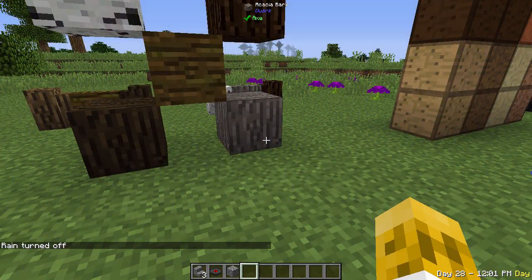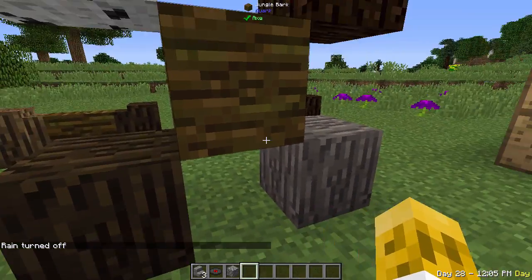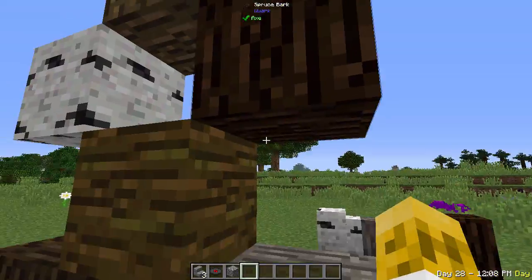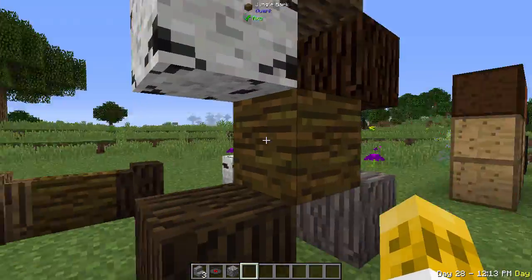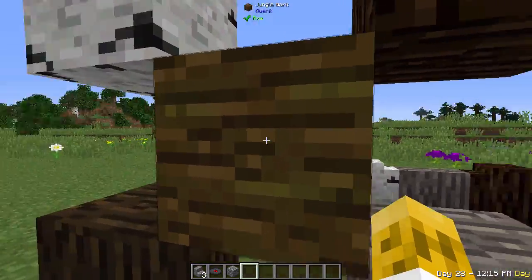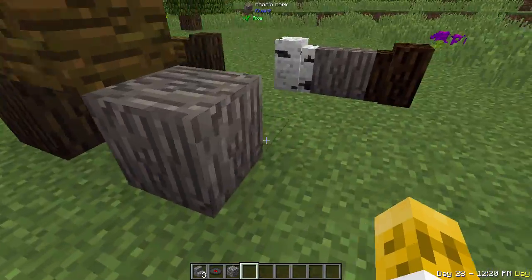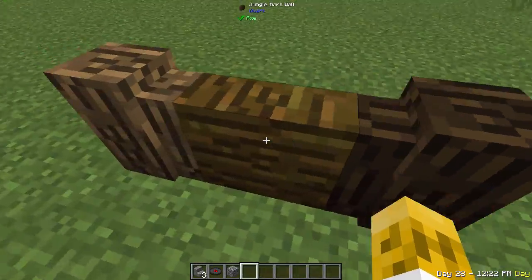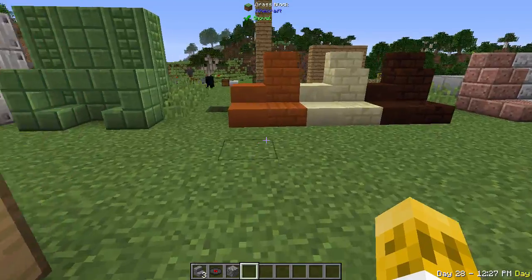Let's get into decoration blocks. The first is all the different wood types — if you put them in a 4x4 arrangement you're going to get bark blocks that have bark on all six sides instead of four like a normal wood block. You can take all of those and turn them into fences — that's a cool-looking fence if you want to use those.